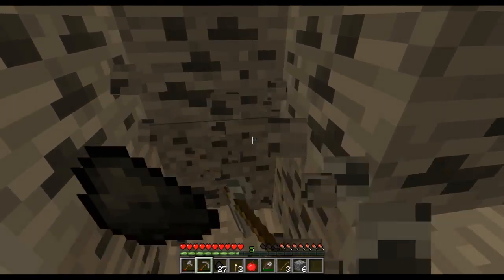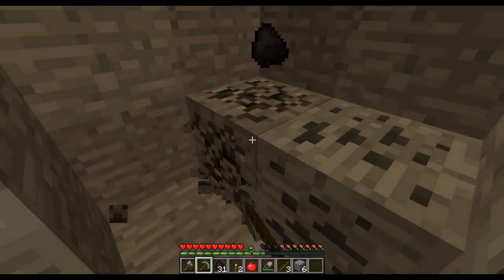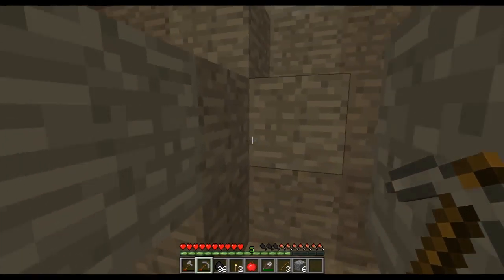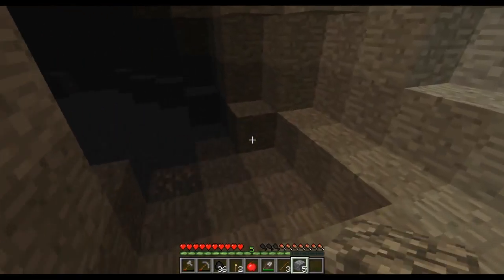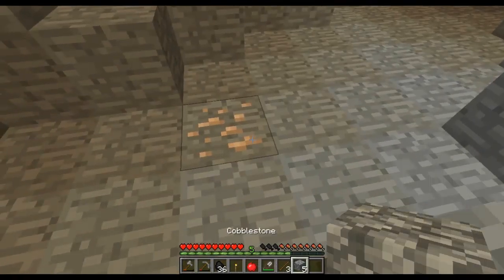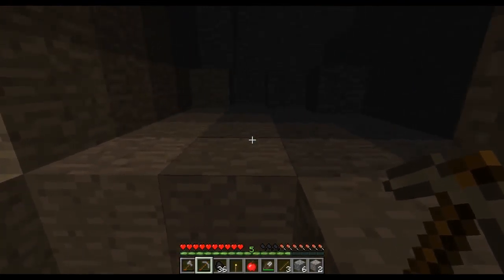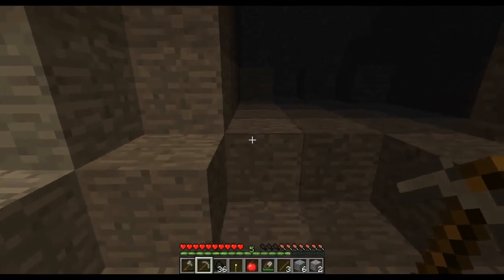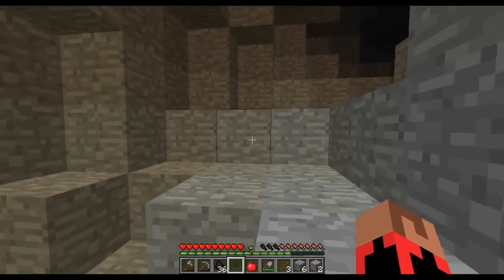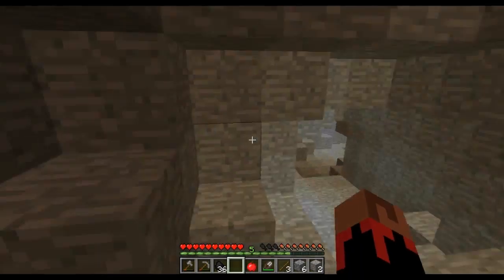So I'm finding tons of coal which is something I love. Oh, there's iron! You know what, I just realized I didn't get the gold because I'm using a stone pickaxe, not iron. I thought this was an iron pickaxe for a second — that was really stupid of me. But since I was ranting about gold being not too useful, it's okay. There's no need in crying over something you can get.